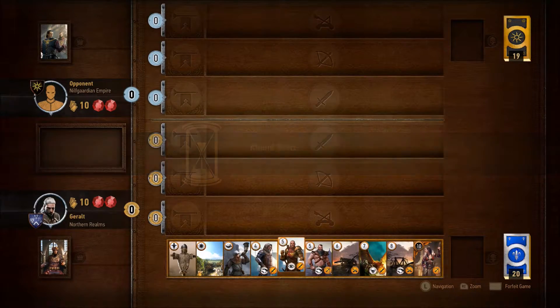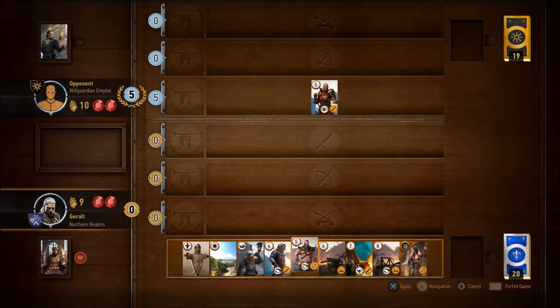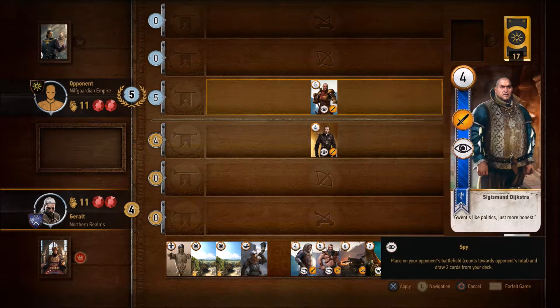He's got himself a Nilfgaardian deck, so let's see what he's going to throw at me. I will start things out with a Spy to get myself some more cards, and I drew another Spy. Not surprising he's going to play some Spies of his own. We'll see if he does the Decoy Spy trick.